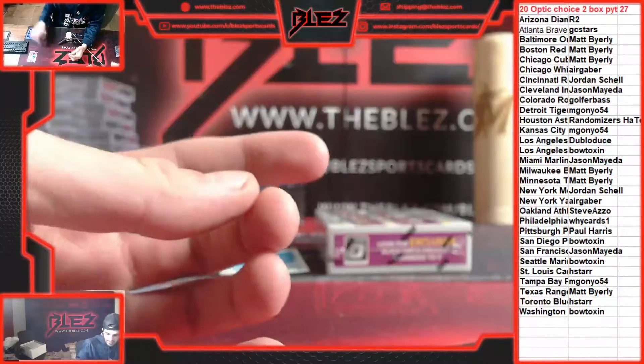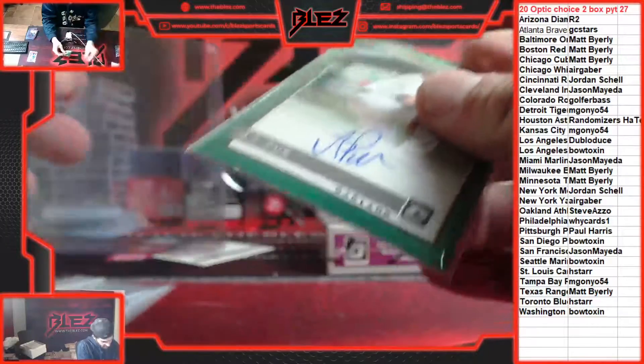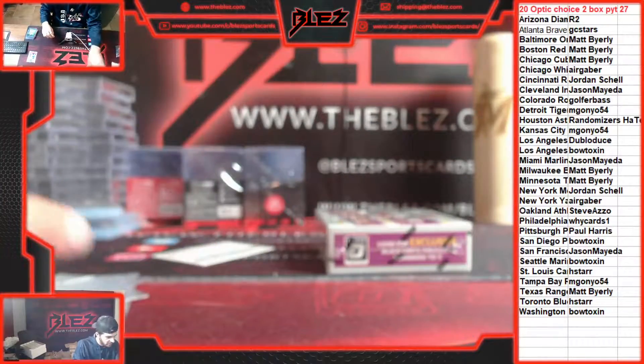And another rookie auto pitcher — this one is AJ Puck. Team color green for the A's, also numbered to 99. That one's for Steve. Then we got one more box of that.